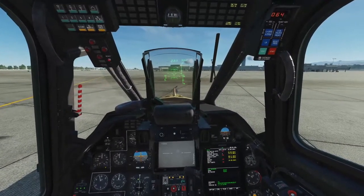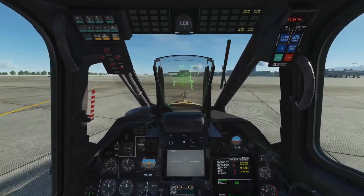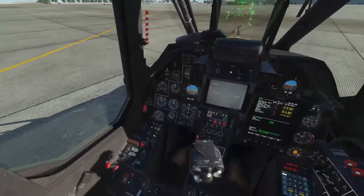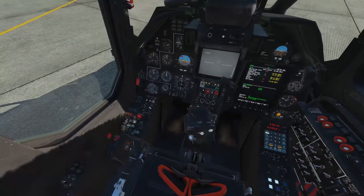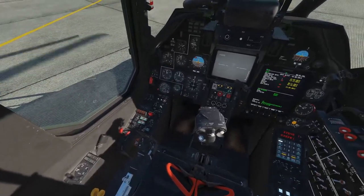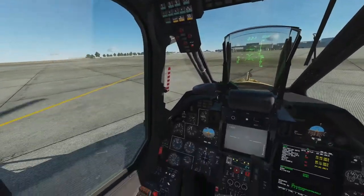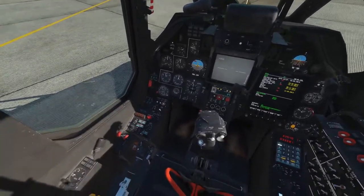Now that we're into the cockpit of the Ka-50, it's all started up and we're ready to roll. Let us become more familiar with its instrumentation and combat systems starting down on the left-hand side. As this is a helicopter and not a fixed-wing aircraft, we don't have a throttle lever. We instead have a collective lever down there, and that's what allows us to gain altitude and speed as it changes the angle at which the rotors bite into the air.